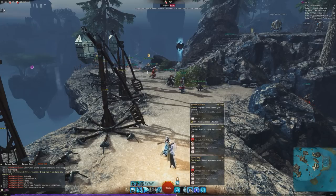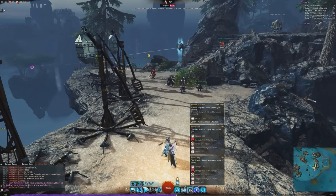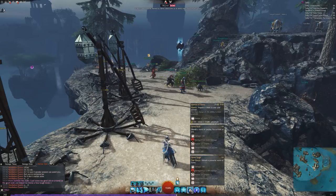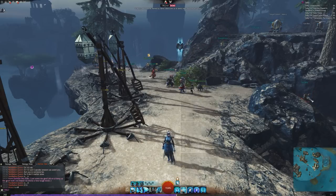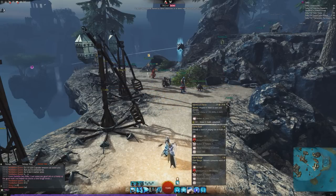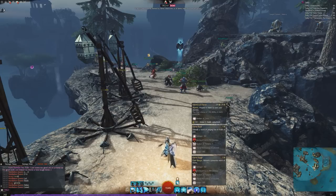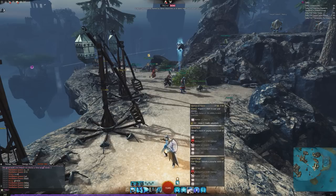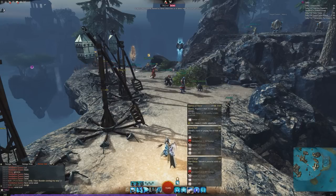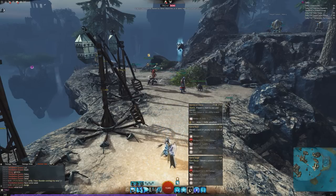Mantra of Flame is a callback to Guild Wars 1, where Mesmers had elemental mantras like Mantra of Flame, Mantra of Earth, and Mantra of Air. Here it prepares a chant to sear your enemies. Each charge burns one stack for six seconds, refreshable every 15 seconds as charges replenish. The final version hits five burns. For DPS-oriented players, this is probably something you just hold and pop every now and then.